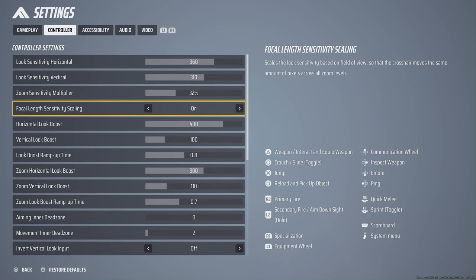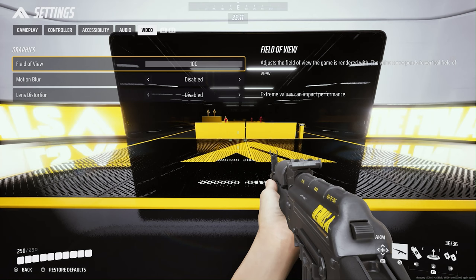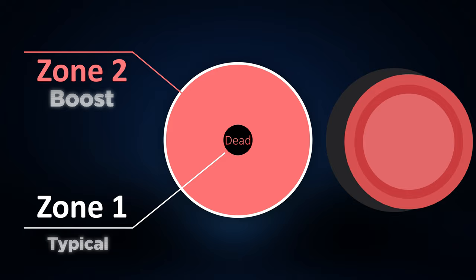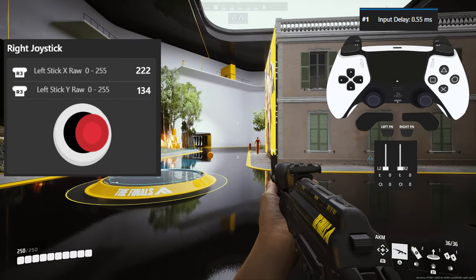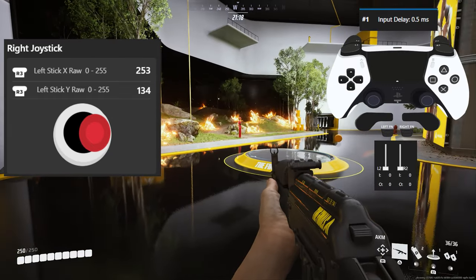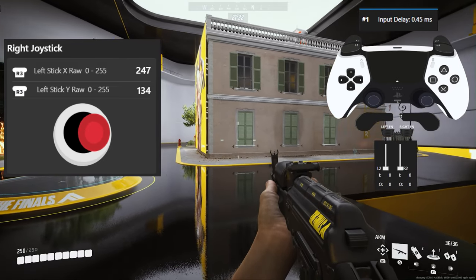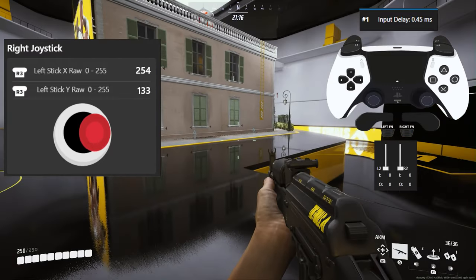Focal Length changes the camera sensitivity speed based on the field of view — I recommend keeping this on if you want reliable settings on any FOV. Look Boost uses a dual-zone curve system where your analog stick has two zones: the first zone uses your typical sensitivity settings and the other part is called boost. For example, with look sensitivity on 20 and boost on 500, the first zone has sensitivity of 20 with your chosen response curve, and the second zone enters the boost speed. Based on my hardware raw data test, the second zone starts at 99% of the push, meaning for 98% of the push you have the first zone, and at 99% the boost kicks in.